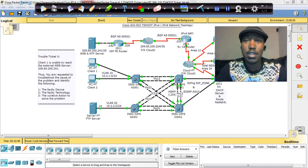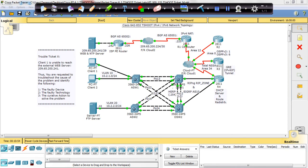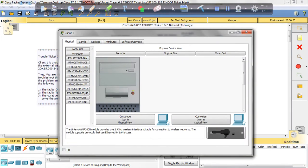Let's get started with Lab 14. The instructions are: Client 1 is unable to reach the external web server, just like the first couple of tickets. With that being said, we're going to use the ping plan to start from Client 1.